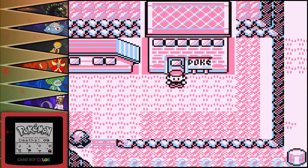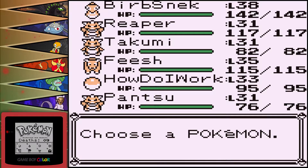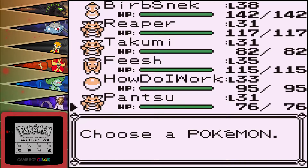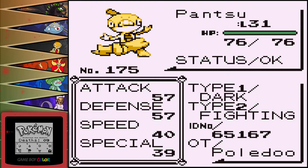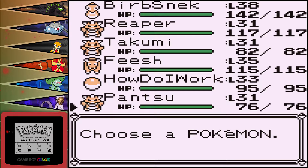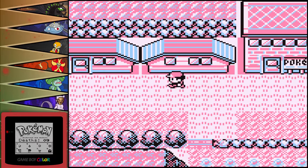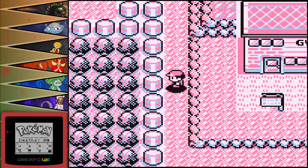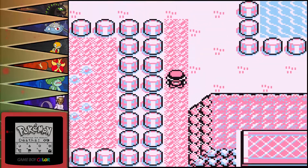What is up guys, Polo here, welcome back to some more Pokemon Red Randomized Nuzlocke. Last episode we got quite a few awesome encounters. We got Pantsu, our Scraggy with magical flying pants. We also got some nice stuff in the PC — we got a Spheal. We also got a Walrein, which we traded for a Hydreigon.